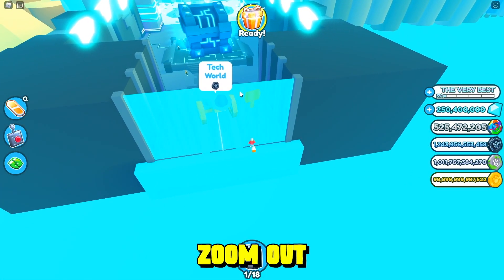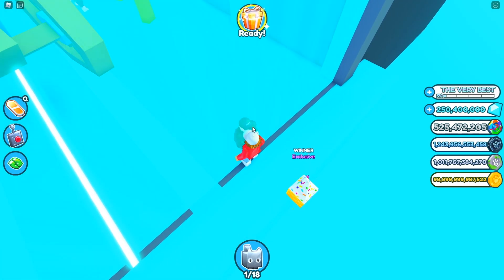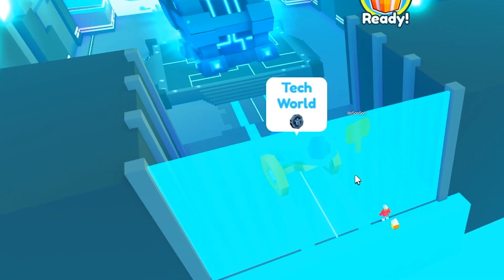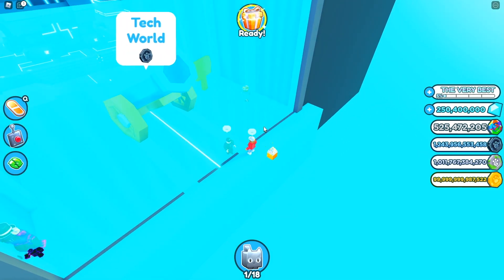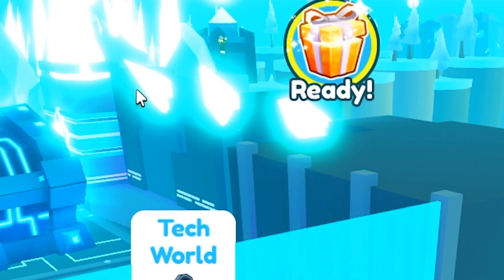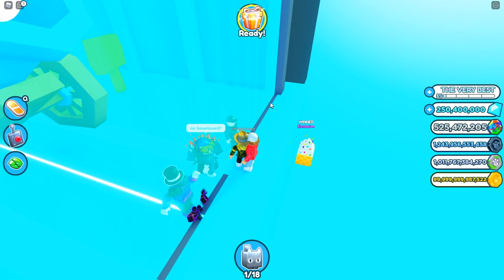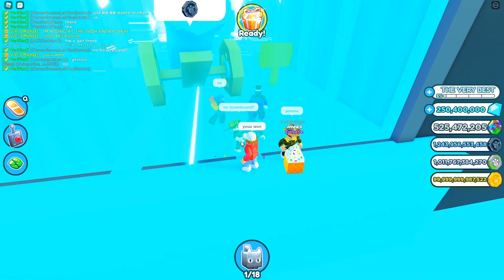Players are zooming in — some accidentally press E and get launched into the tech world via the cannon. I feel bad for them since I said I'm at the tech entry, not the tech world. Someone starts figuring out the correct path across the barrier. One player — who must watch my videos since I showed this route before — successfully navigates the barrier, makes the big jump, and touches me. He won!